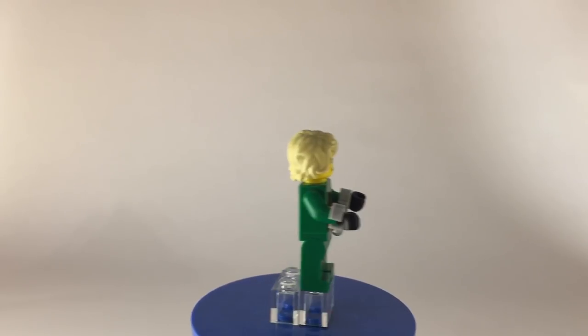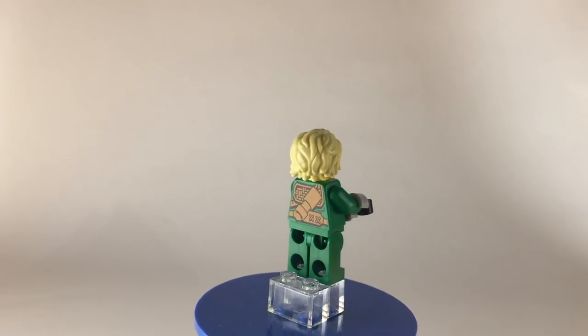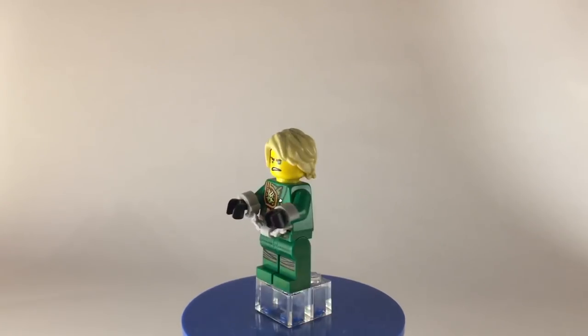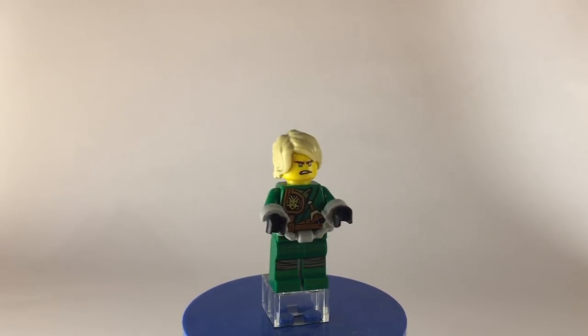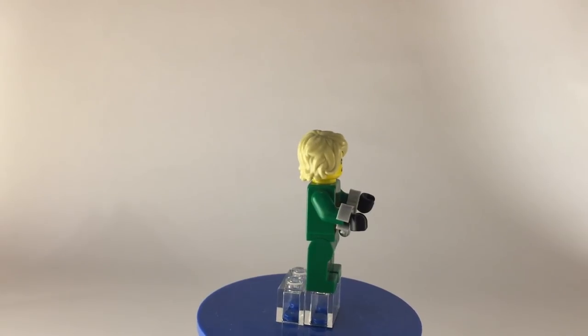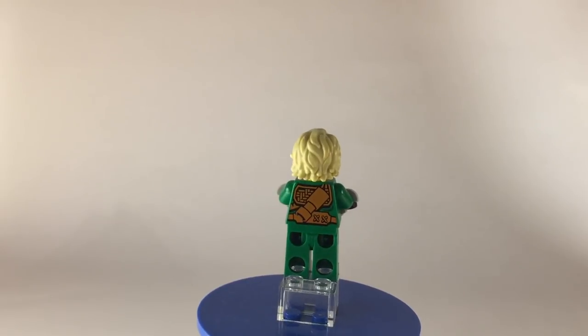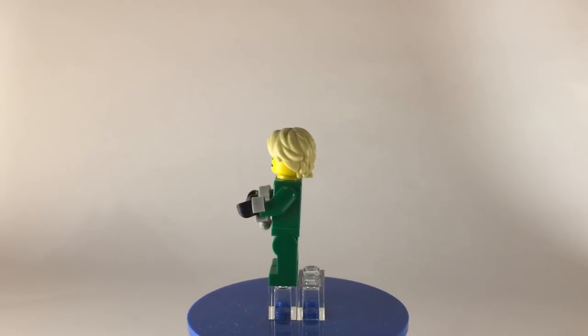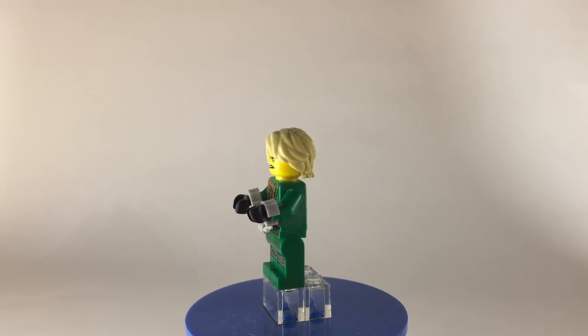Starting off, we have Lloyd, who in this set is going to be trapped in the prison cell within the palace. He just has some handcuffs on, which is the accessory he comes with, and I think that's fine. He's got a pretty simple outfit — this is just a custom outfit for his Season 9 version.